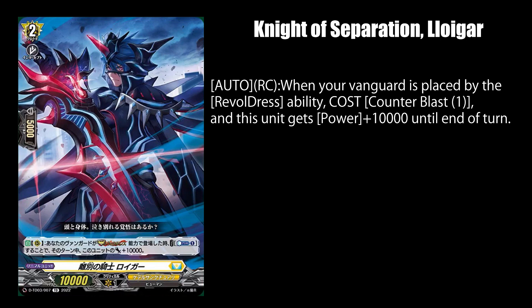Knight of Separation Loigar, while on rear guard, lets you pay 1 counterblast when your vanguard is placed by the Revoldress ability to get 10k power. What the hell was the point of internalized mage being in the same trial deck when this card has almost the same ability with half the cost?